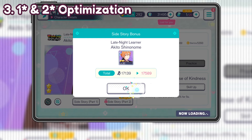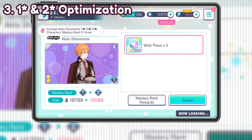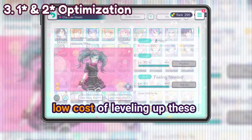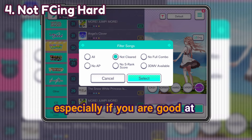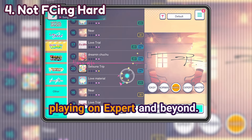Taking the 1 and 2 star cards for unread histories, skill levels, and mastery ranks — it is worth considering the low cost of leveling up this type of card. Not too many people do this, especially if you're good at the game and you're just playing on Expert and Beyond.